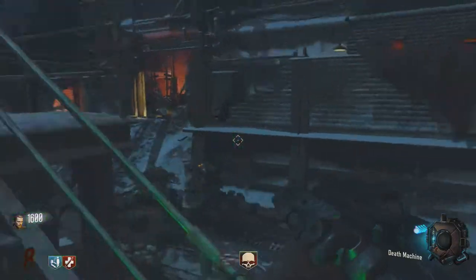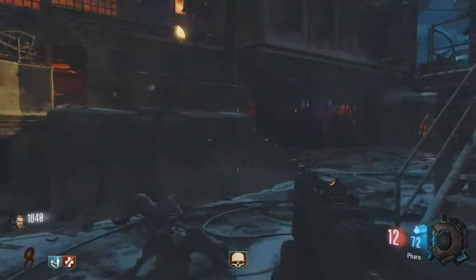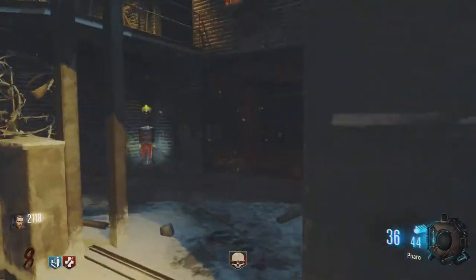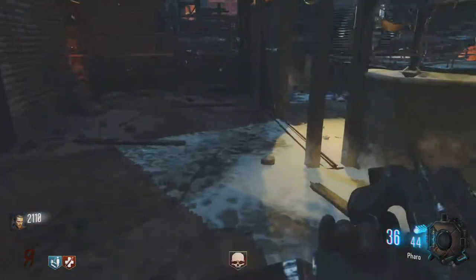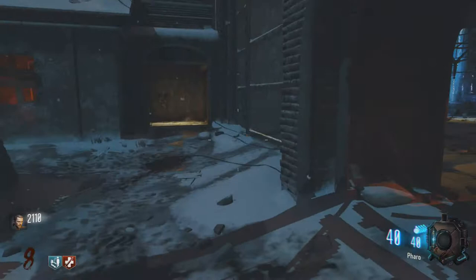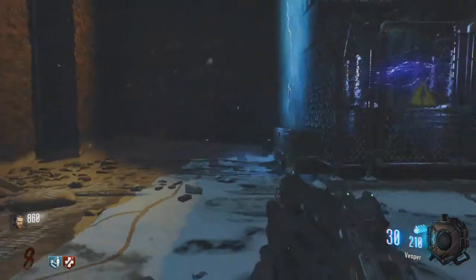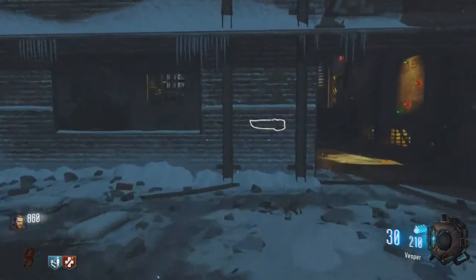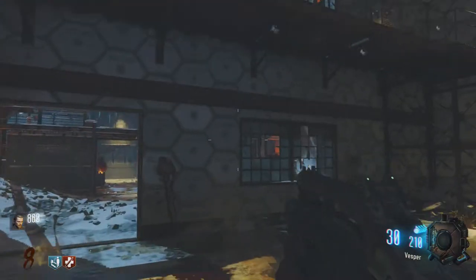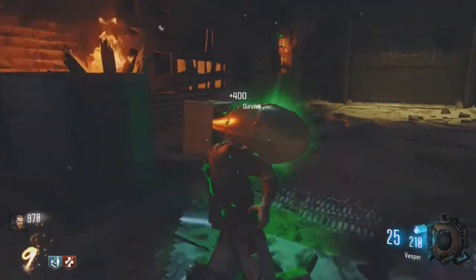The nice thing about insta-kill is it has no ammo limit — it's strictly time-limited. The gobble gum machines are good if you want them; I don't necessarily use them because I frankly don't usually remember to use them. The perks change place to place for some reason, at least on single player — I don't know if they do on multiplayer. So that's the second uplink done.